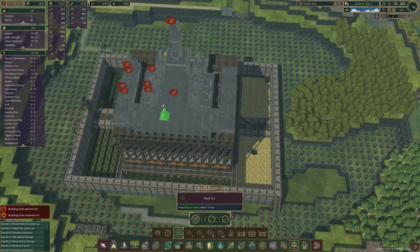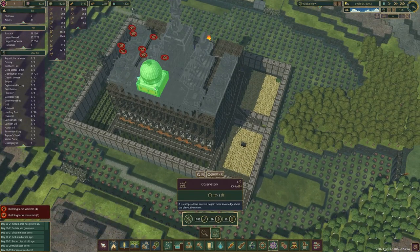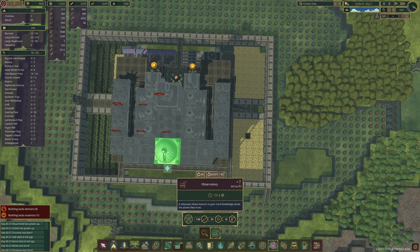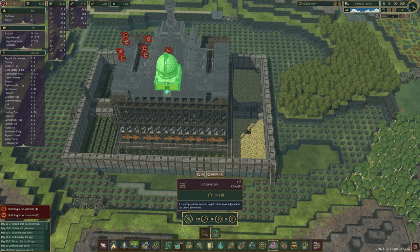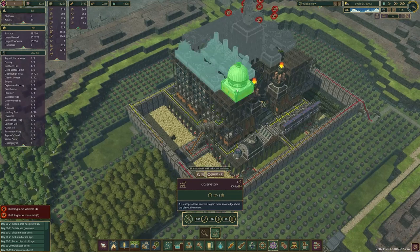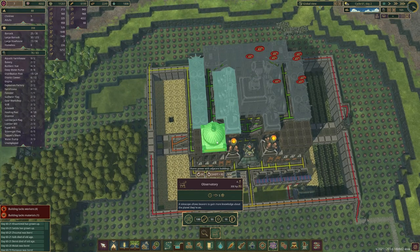Where are the decorations? It looks okay for now. Now we've got to look at this observatory — I can't get it there, it's just a bit too big. Maybe there — and that needs power as well. I could actually put it here, that's not a bad place actually.